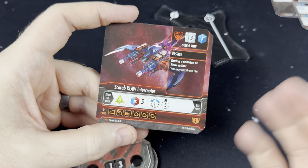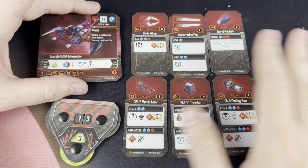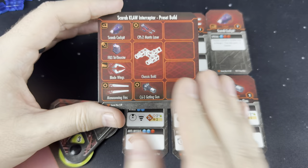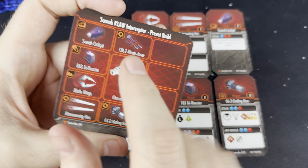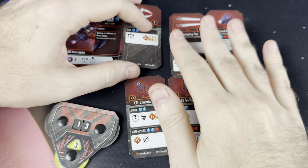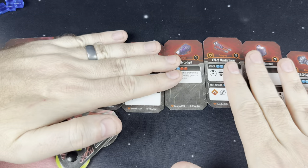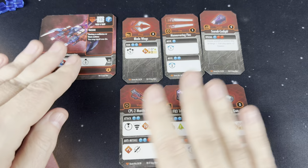Once I've completed all of those mandatory tasks, anything else I want to do is optional, and those optional actions are going to be on the upgrade cards. I'm using the default loadout on this ship — there's basically a default preset build on the back of every ship card, which is great especially when you're first learning. It has a balanced loadout for every ship type. So here we've got the Scarab Cockpit, the CPL-2 Mantis Laser, and more. These are all double-sided cards, because they can potentially be disabled — they have a broken side, which is how critical hits work. Normally you would lay these out end to end, with a number corresponding to each one: one, two, three, four, five, and six — which deals with the chances of getting critical hits.